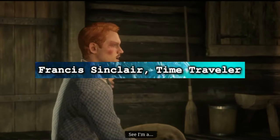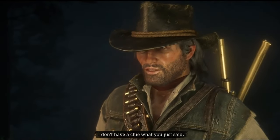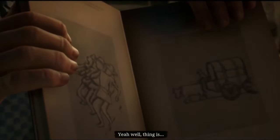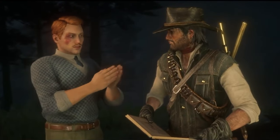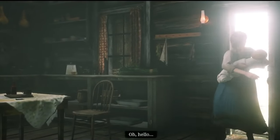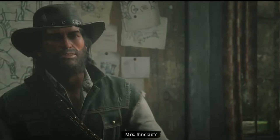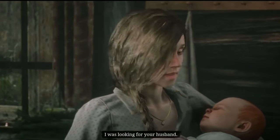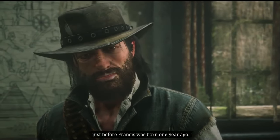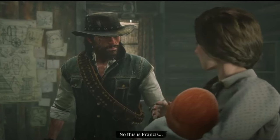Francis Sinclair is a stranger that Arthur or John can meet in Red Dead Redemption 2, who asks them to find 10 different rock carvings throughout the map. After completing this task, Arthur or John returns to his cabin and encounters Francis's mother holding Francis as a baby, along with a wall depiction showing Francis time traveling through different worlds and times. Francis is also supposedly connected to the Epsilon Program in GTA, as he has the same mark as Epsilon Program members, and it says they use it to shift between paradigms in a time-travel-like way. There's connected lore between this and GTA 5's Epsilon Program.